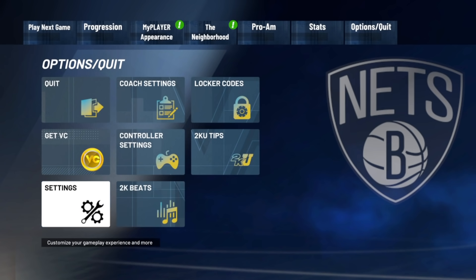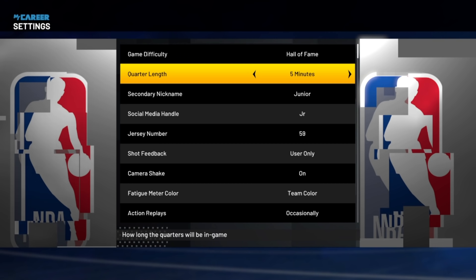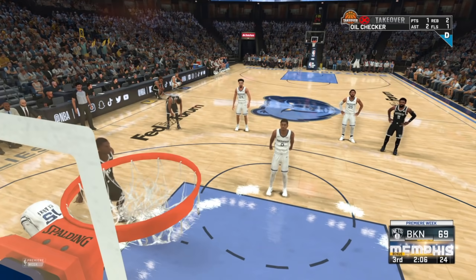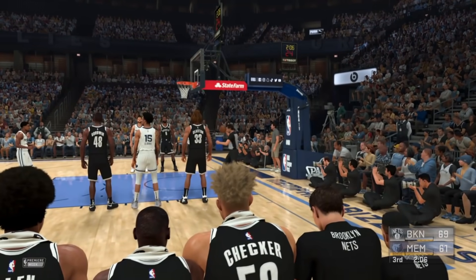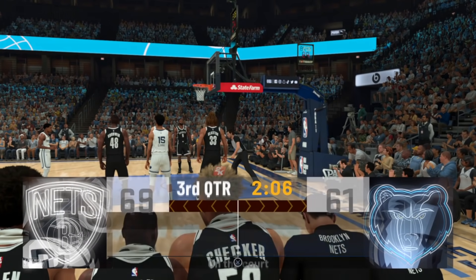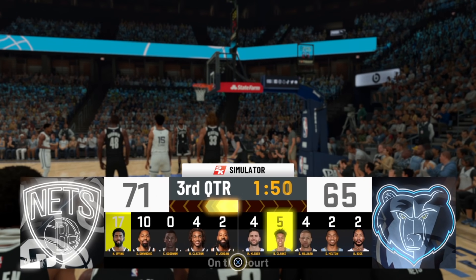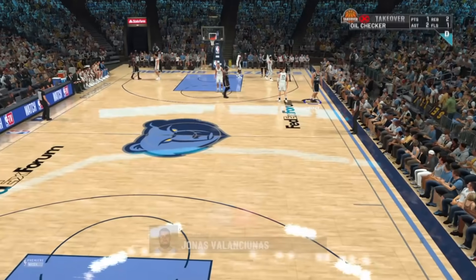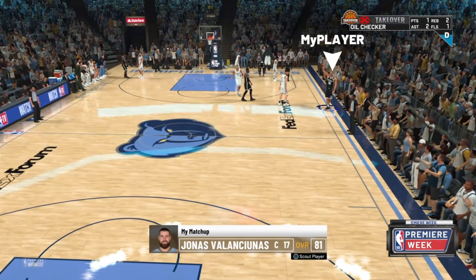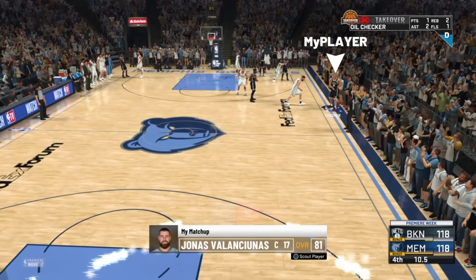Once we do that, go into Options, down to Settings, and change the difficulty to Hall of Fame. This gives us a 1.5 times VC multiplier, which adds on to the 785 VC we're already earning per game. After that, hop into a MyCareer game. I simmed to the end of the game just to show you what you need to do. You're going to play about six minutes of gameplay — you'll get put in at the fourth quarter. You need to have at least 30 seconds or less left in the game for this to work. I got subbed in with 10 seconds to go, which is perfect.